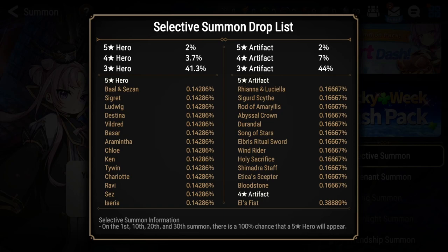Out of every five-star hero, the only ones I would recommend taking from the selective summon are: the best being Iseria, then the next tier being Vildred and Ravi, and then after that maybe Destina. Destina is an earth soul weaver — she does cleansing, healing, and CR pushing. She's really nice and one of the best original starting characters, but now you'll have plenty of healers at the beginning. She's more of a late-game PvP and PvE powerhouse.